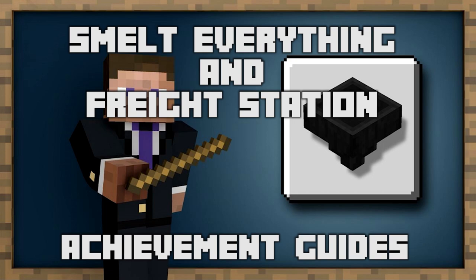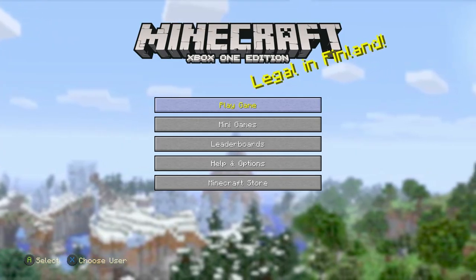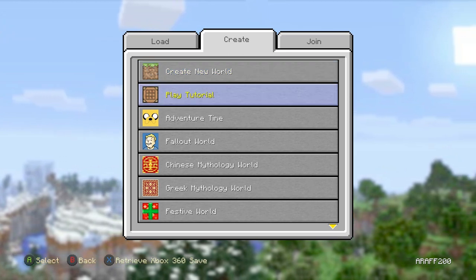To get these two achievements, you must use a hopper and move an item from a chest minecart into a chest, and then the other one is to connect three chests to a single furnace with three hoppers.